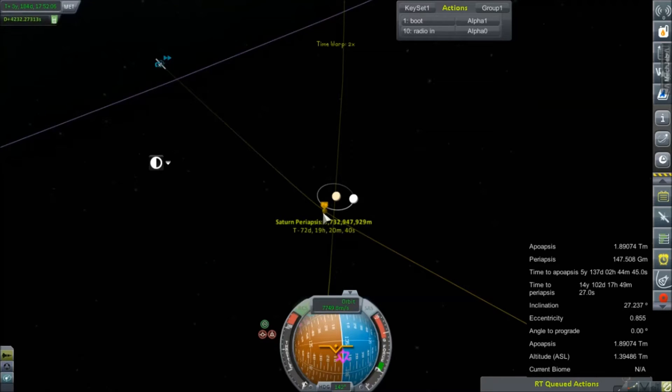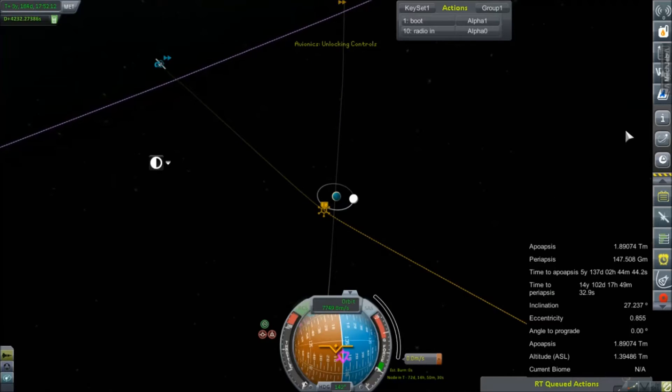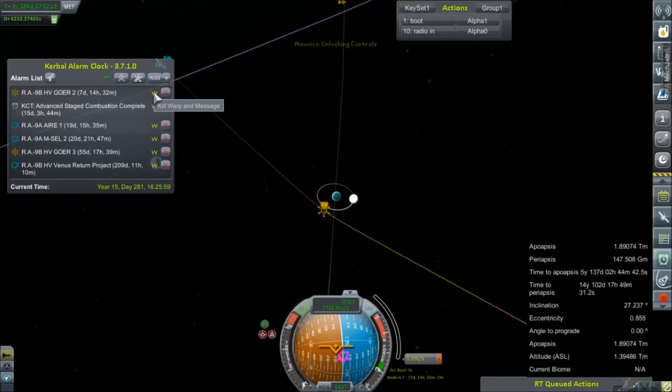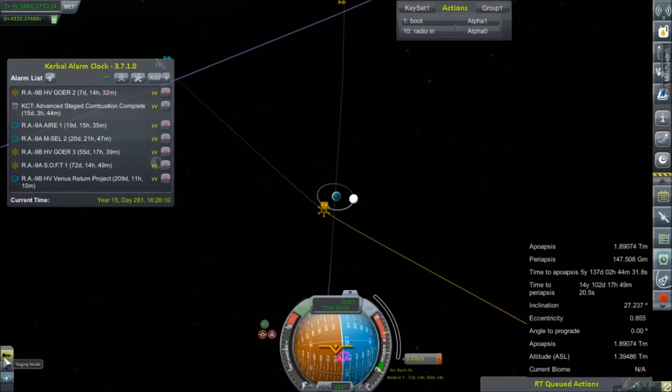Kerbal Alarm Clock is throttling us back now and giving us our official alarm. What we need to do now is just set this maneuver node at our periapsis, our closest approach to Saturn, and give ourselves an alarm. It's going to be in about 70-some odd days, so we've got some time to attend to a few other things before we can really come back here and start paying attention.